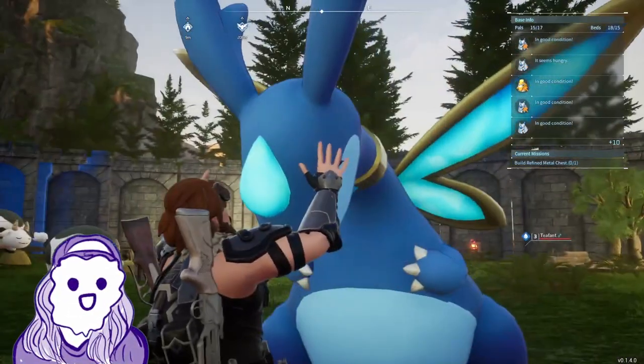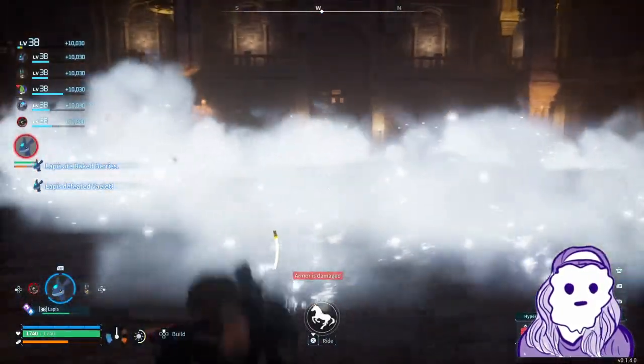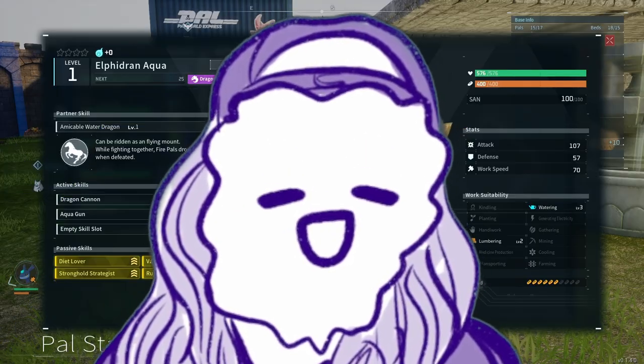This beautiful baby blue boy is Elphadran Aqua. Here is why you need him. I wanted to catch him, Lapis. You psychopath. Still not convinced? Let me read you a tale.